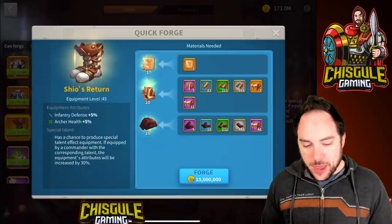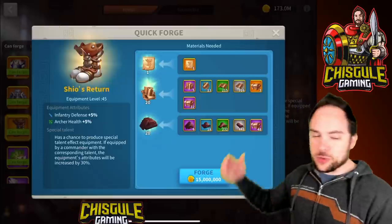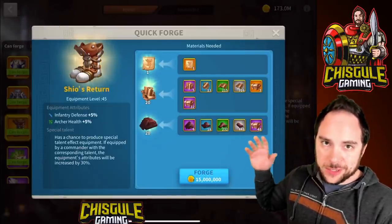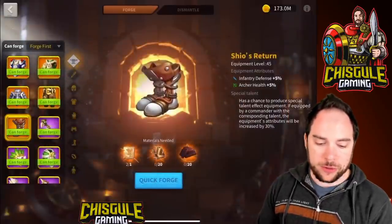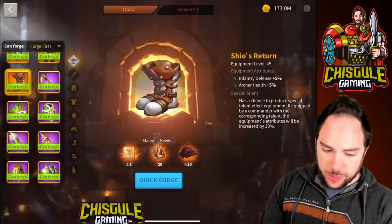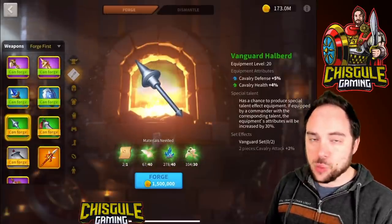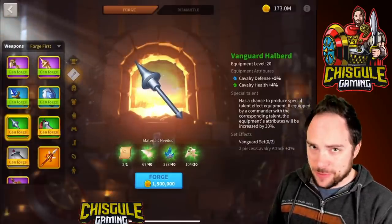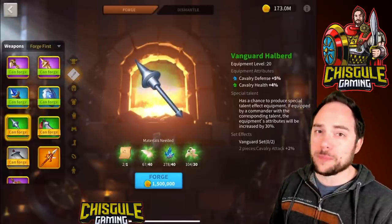I really like the Quick Forge function. Initially I was afraid that tapping it would immediately forge the item, but it gives you an awesome menu showing exactly how it's going to break down what you need to make that piece of gear. Some patterns are really easy to obtain and are very strong. An example is the Vanguard Halberd — a weapon that gives 9% total cavalry stats. That is very impactful and powerful, and it's a pattern you can get just for completing your quests. It's also available in the Soroli Crisis.